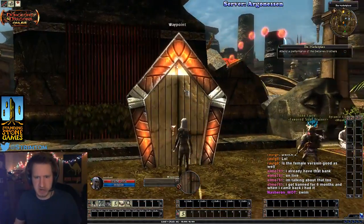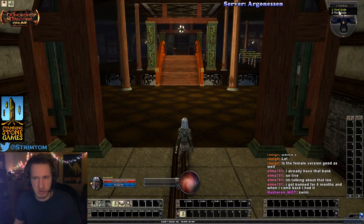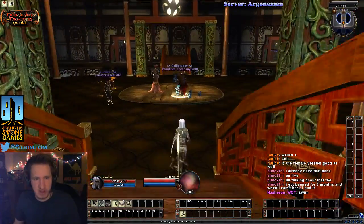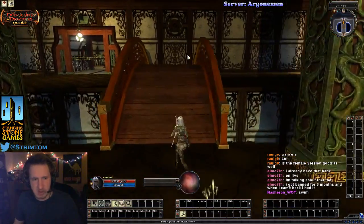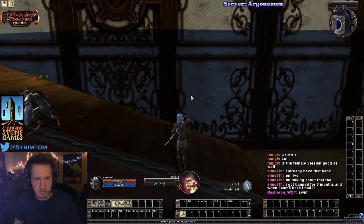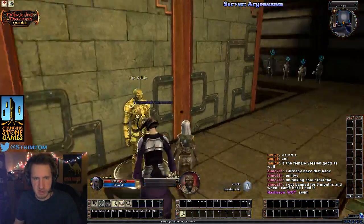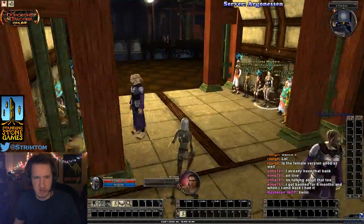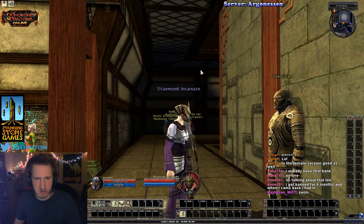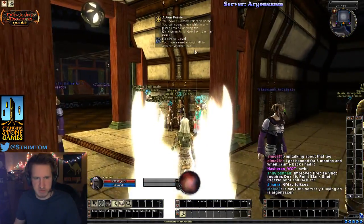If you've never played on Lamannia, right in the middle of town there's a big door that doesn't exist in the normal game. You click it and it brings you into the test dojo. The test dojo is a place where you can test out your build and change everything. The most important thing: pick not the first test dojo — go into a different one so there's slightly less lag for you and everybody else. Now that I'm in the test dojo, I'm going to quickly level up my character to level 15.